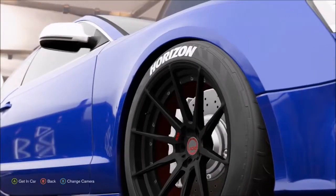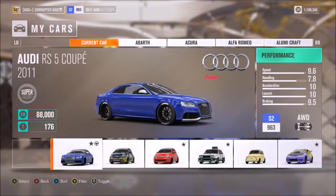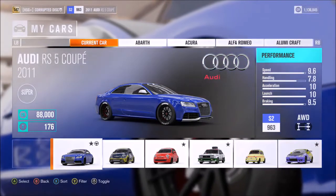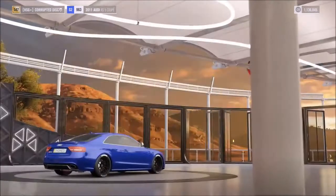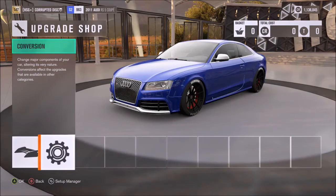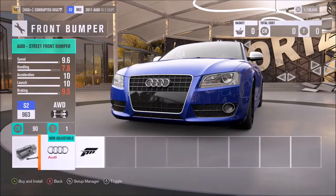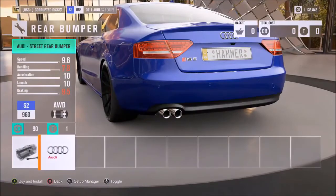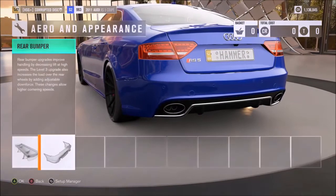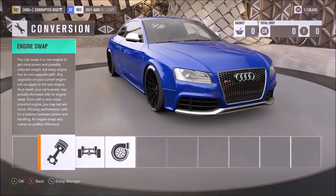Welcome to another Forza Horizon 3 tuned setup. This time we're going for a vehicle which, depending on the tuning options, can actually be used as a pretty good sleeper car — the Audi RS5. If you say the name RS5, people are immediately going to know it's a quick Audi, but thanks to some visual upgrades such as the front and rear bumper, you can make it look much more understated, like just a normal Audi A5 Coupe. So that's something to bear in mind — with those normal parts and some understated rims, you could have yourself a pretty nice sleeper car.